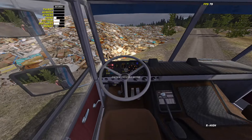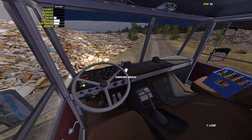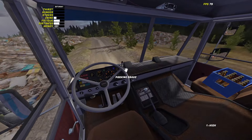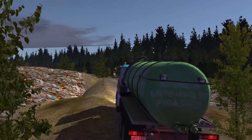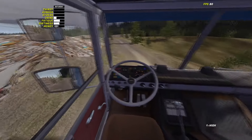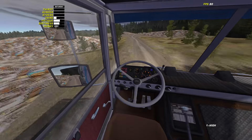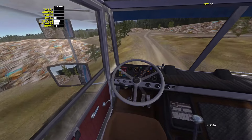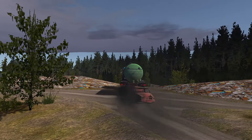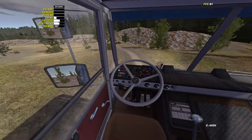Since I already showed you where I found a T-bucket, we're going to the next junk car location. I found the Satsuma down by the landfill when I went to hunt for DT parts, so that will be our next location. Other places I've found a Satsuma to spawn are on the Ski Hill, under the bridge, and over by the dirt track. I believe the dirt track is the original location of the wrecked Satsuma, because you also find the GT grille and the GT RPM gauge there.